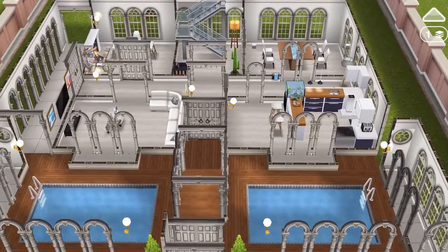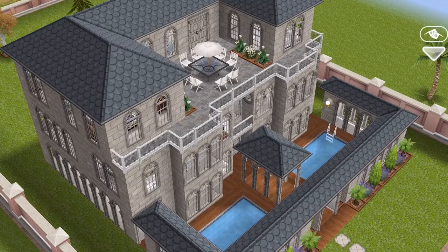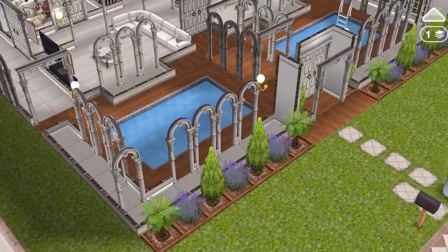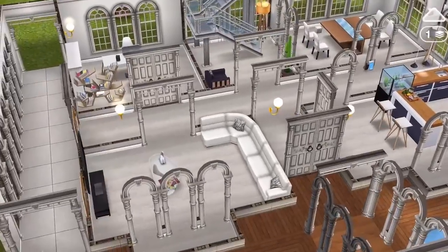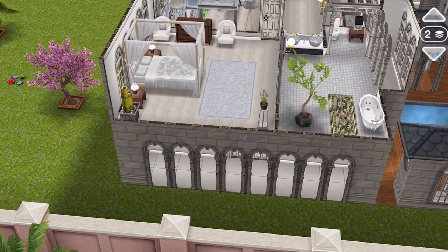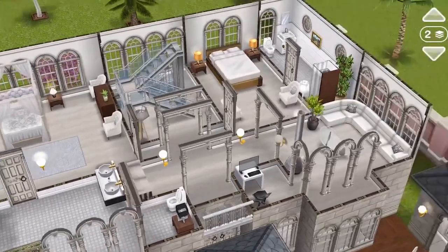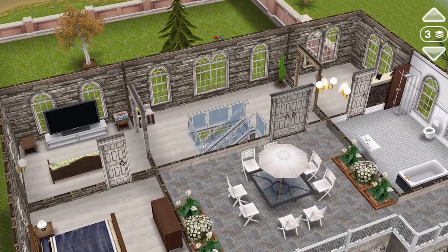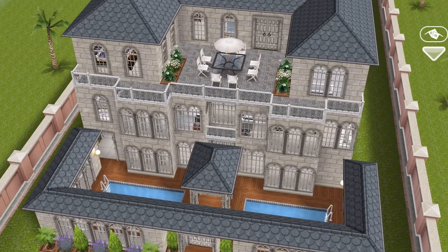Look at this fourth house — standard size lot again. This has got three floors. I love this — it's a really nice build. Attention to detail, with the little walkways and stuff. It's full of art. There's an outdoor patio bit there. No particularly rare things or LP items, but a really, really nice build. That's pretty cool how they did this — well done.